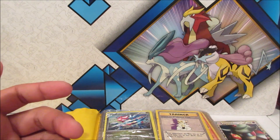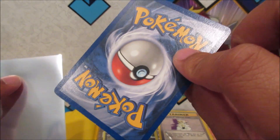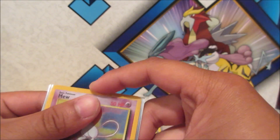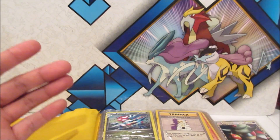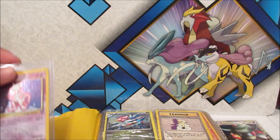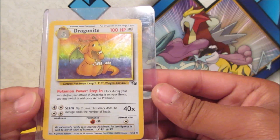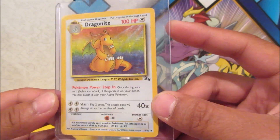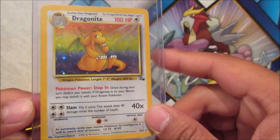We'll put that to the side. Here's the other promo Mew — it's got some whitings on the edges, I'd say probably light played. He has a lot of cool old school cards. And oh my gosh, is that another Mewtwo?! And a Dragonite from Fossil — I know that for sure. It's a holographic with a rainbow in the background, that is amazing.